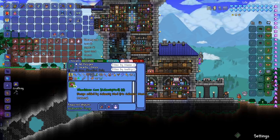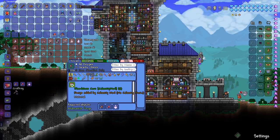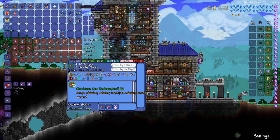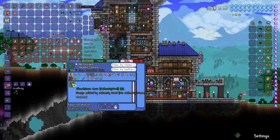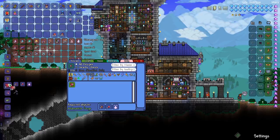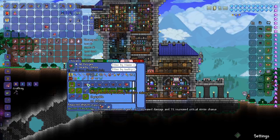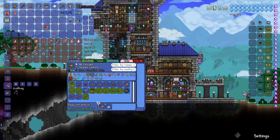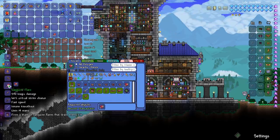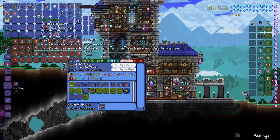The next thing we can craft are bloodstone cores. Those just require bloodstone, blood orbs, and phantoplasm. You can get bloodstone from a ton of different bosses — the brimstone elemental gives bloodstone, you can get it from the ravager and the calamitous boss, and there are some enemies that also drop it. We can't craft the bloodstone armor until we've defeated the Polterghast, but there are two magic weapons we can make: the sanguin flare and the viscera.